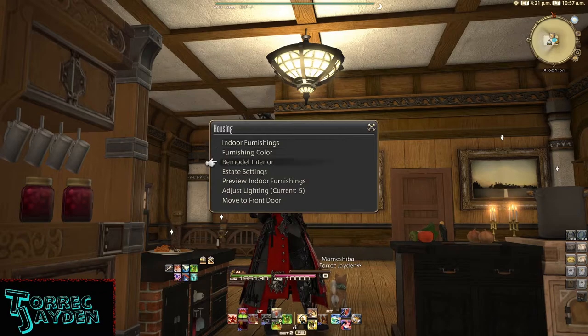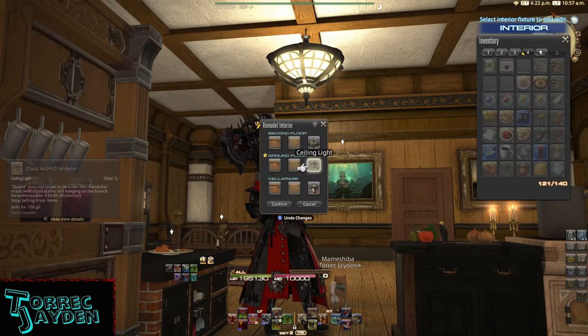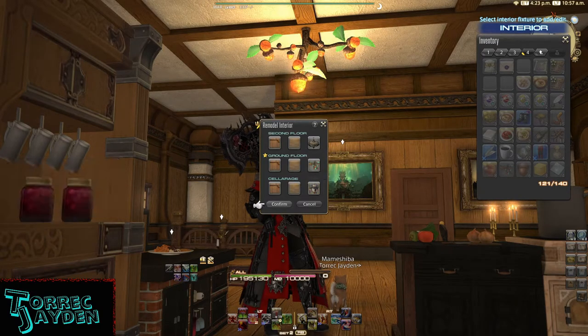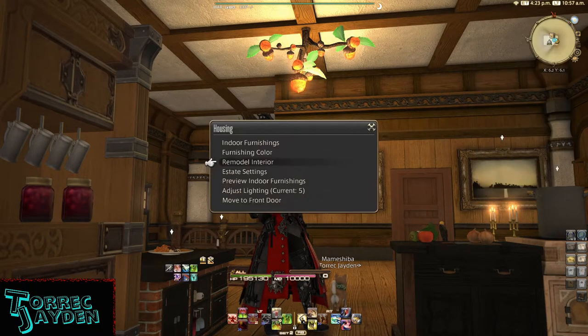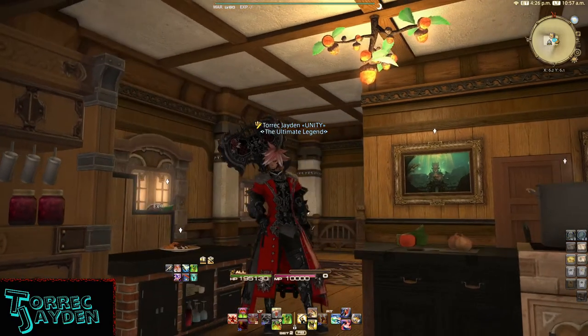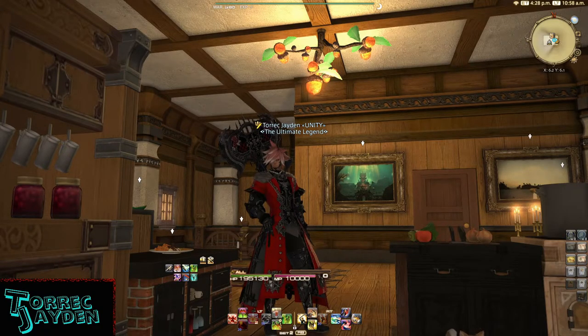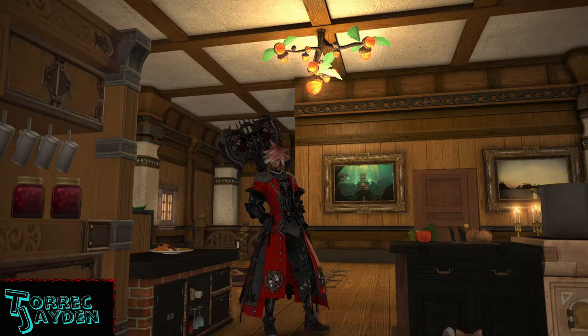Okay, into the menus now to place it. And here it is. I really like the lighting effect it gives off. I think the orange lighting really gives this room a more cozy effect. The Acorns as a Chandelier is a really unique idea and was implemented well.